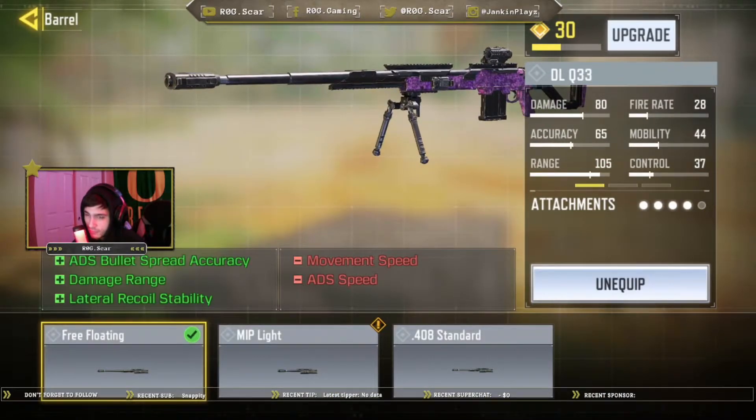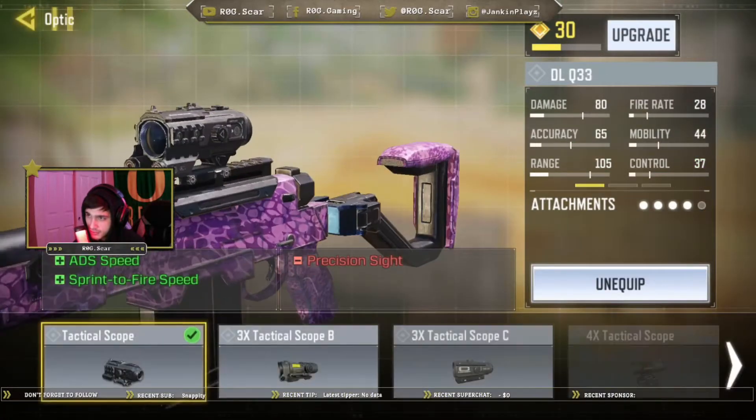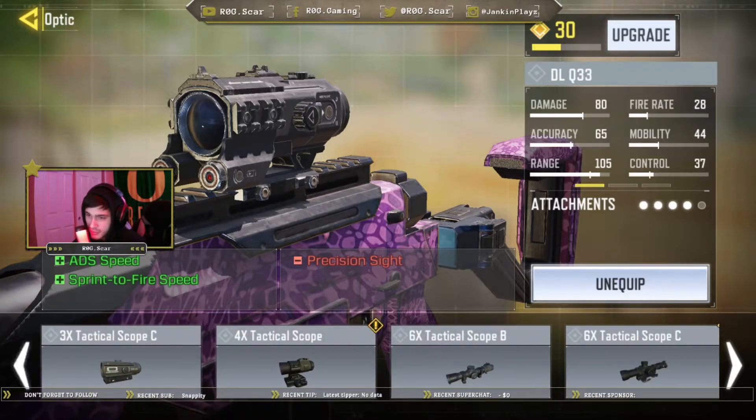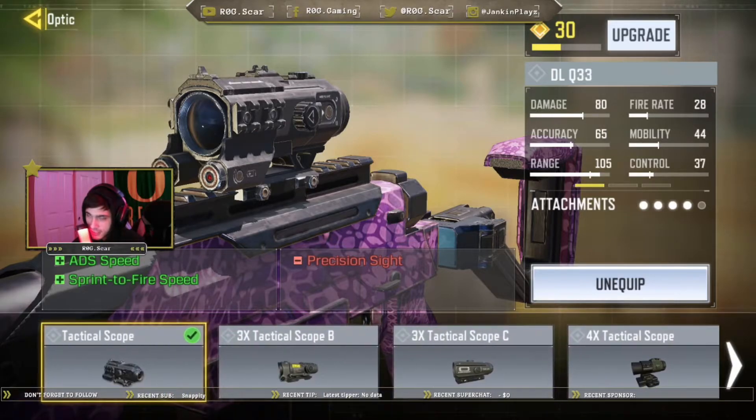The first attachment is a free floating barrel. This increases ADS bullet spread accuracy, damage range, and lateral recoil, which gives us our maximum range of 105. The second attachment is a tactical scope to increase ADS speed and sprint-to-fire speed. You can use any scope you want, but this is the one I prefer because I was getting headshots.